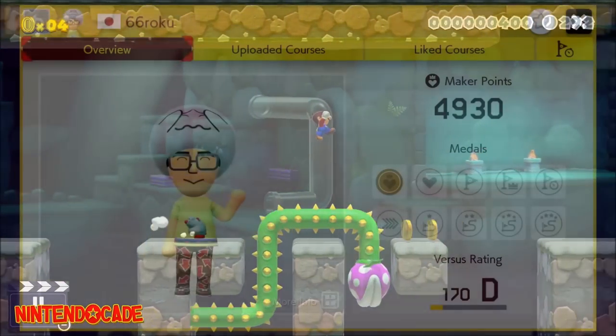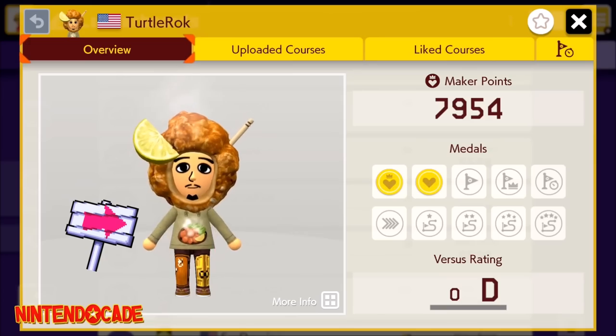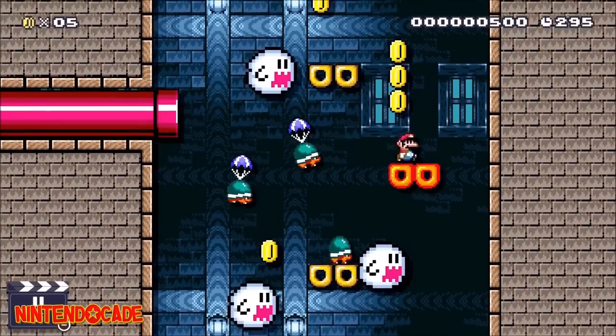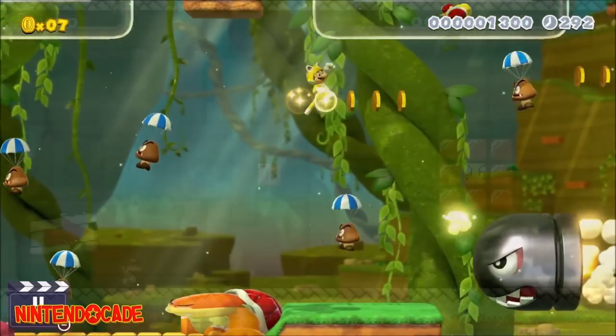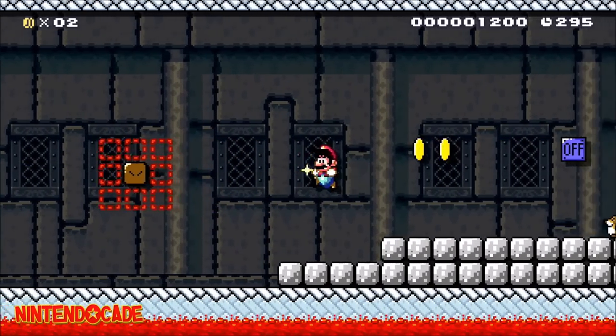The last two Maker outfits involve receiving a large number of feedbacks on the courses you design, which are the ANSI Corduroy and the Fried Chicken Hoodie. Unfortunately, we are not able to verify the exact number of feedbacks needed to unlock these two Maker outfits. The Fried Chicken Hoodie does require a larger number of feedbacks than the ANSI Corduroy.